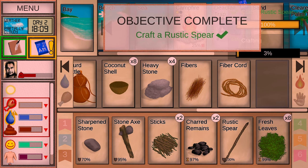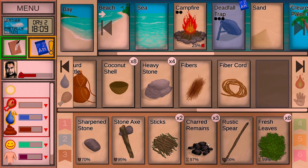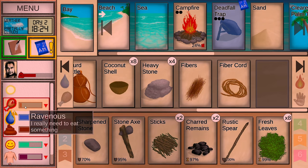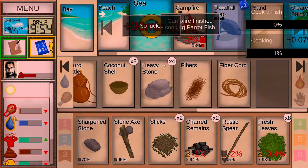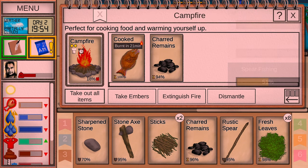Oh god, it took so long I burnt the crab again! There's something wrong with me. Let me just eat it anyway. Let's use this spear on the sea — no luck. We got a parrotfish! Do it again — parrotfish is cooked. I'm very full.